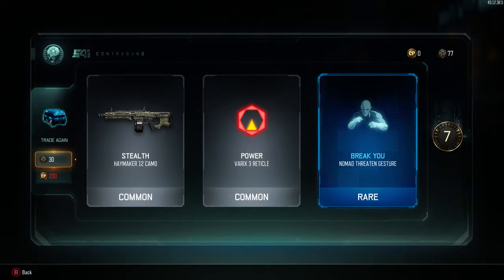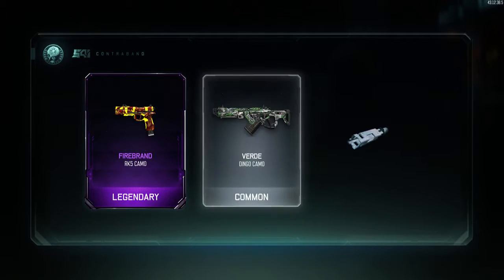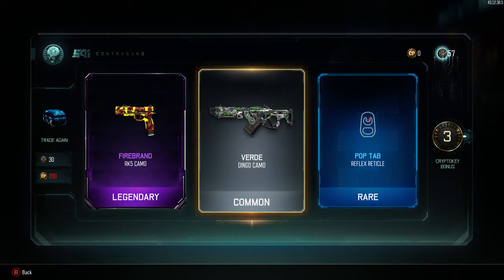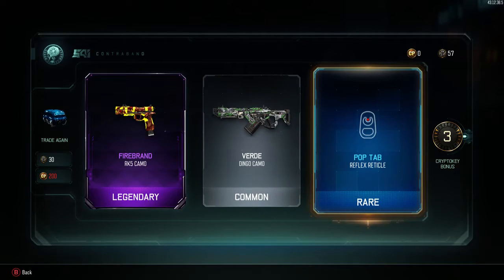Oh my god, we got a common — double common, that is gross to see. I hate to see that. Come on, let's get some luck. I got a Firebrand camo for the RK5 — I don't like that camo too much, it looks like bacon and mustard combined into a camo, it just looks so ugly. Pop Tab, Relaxed Reticle.